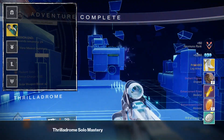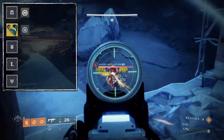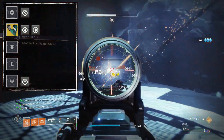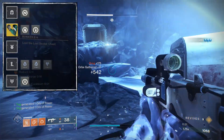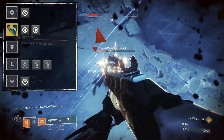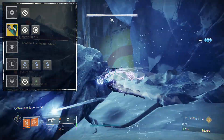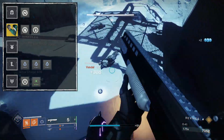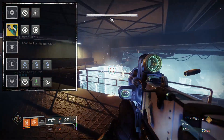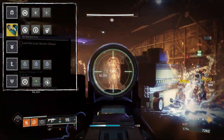For mods, we start with orb generation: Harmonic Siphon for solar multi-kills, Firepower for grenade kills, Heavy Handed for throwing knife kills, and Reaper for a kill after using a class ability. Picking up an orb of power gives armor charges, and these charges will be used with two copies of Solar Surge mods and a Stasis Surge if you're using Conditional Finality — otherwise use three Solar Surge mods. These mods increase our damage by 10%, 17%, or 22% based on the number of surges equipped for 10 seconds. We also have Time Dilation equipped, extending that 10-second timer to 15 seconds.